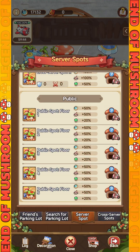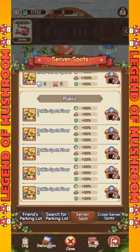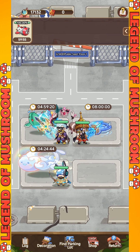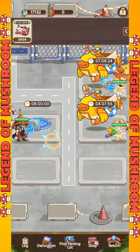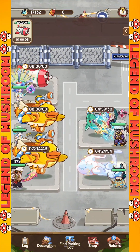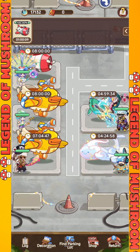The third type is public lots, which are the best parking because they provide a very large buff at the start of the game. However, you need to pay attention because this parking lot is open to the public, meaning anyone can park their mount. If you have less power, there is a greater possibility that you will be displaced from this parking lot, wasting your parking time. So if you want to park in public lots, make sure you have a lot of power so you don't get kicked easily.